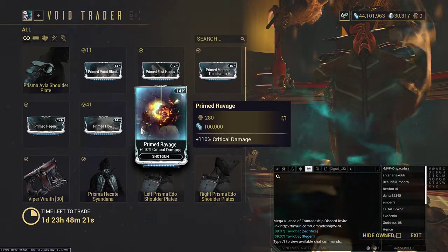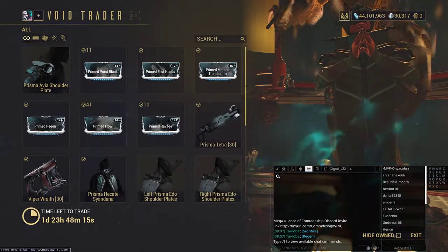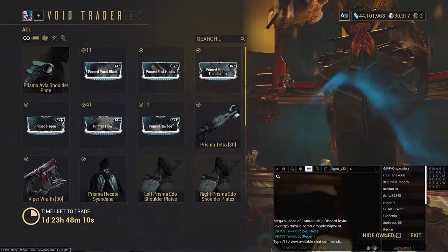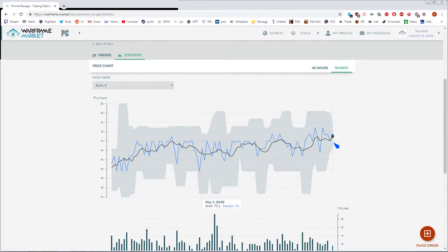In order of priority again: Flow, then Point Blank, then Ravage, then Regen, then Fast Hands, then Morphic Transformer. Now let's take a look at the stock prices on the market ticker.